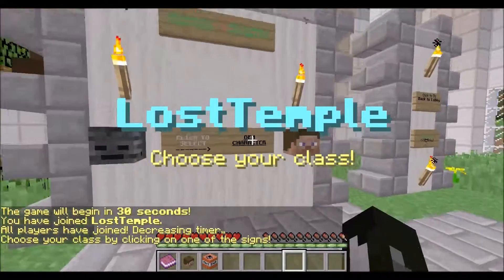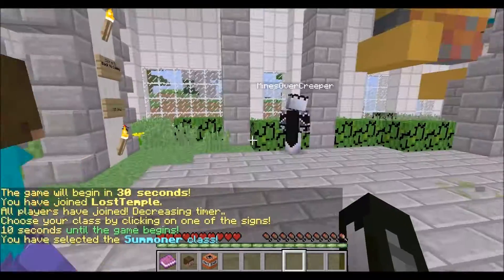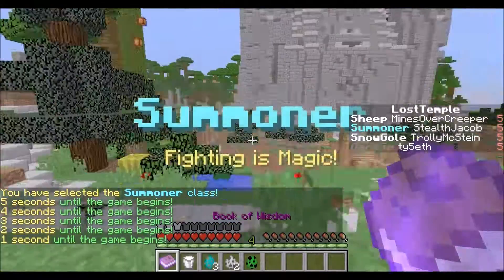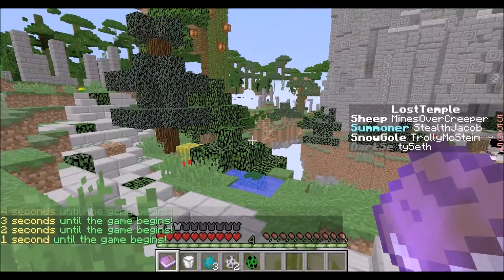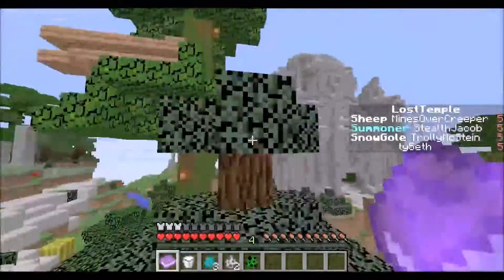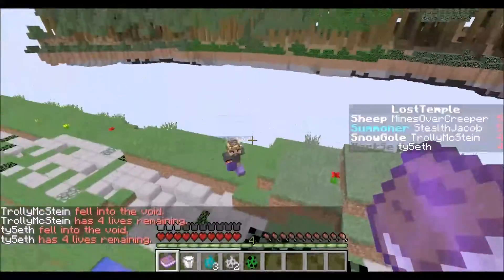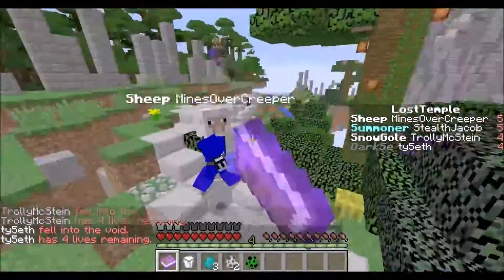Hey guys, Jacob here. Today I'm playing Super Craft Bros and I'm going to be the summoner class. The summoner has a knockback two sharpness three book, and you also get a ton of cool mobs to throw at people. All these mobs are really OP because they have armor and different abilities and things — it's just really insane.